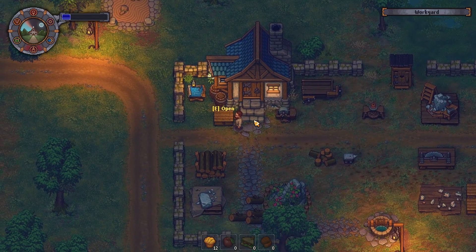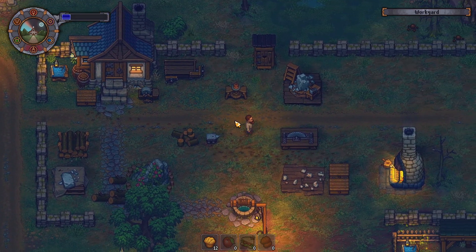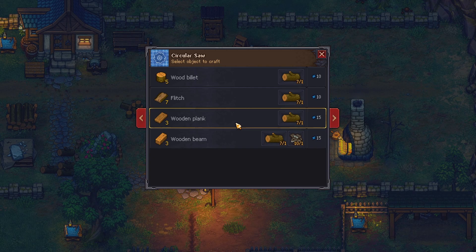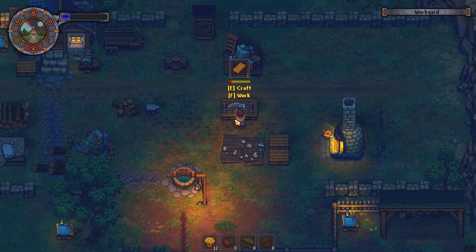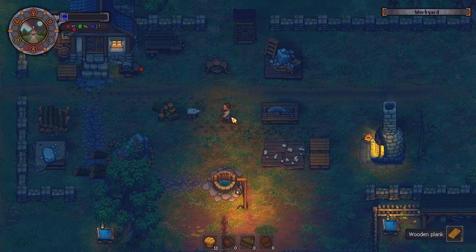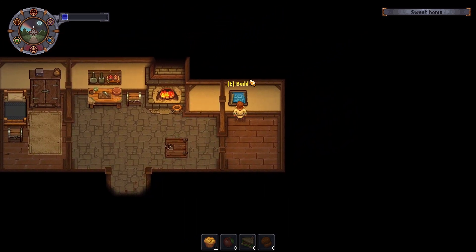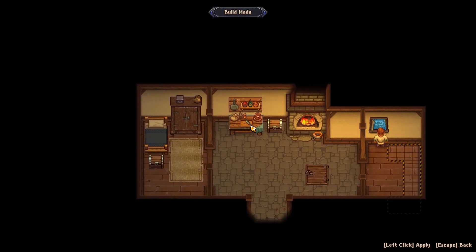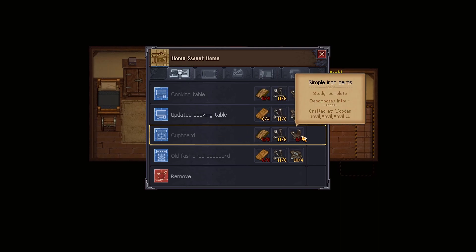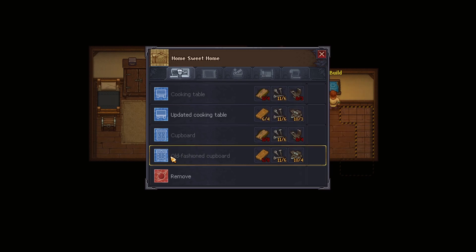We've got a bunch of beams that are now there ready and waiting to go into whatever project we come up next. We're going to make six planks - I think that'll be a good number. A few little updates in the kitchen for both storage and work. Updated cooking table - there we are. The cupboard requires fitch and simple parts. I don't know the difference between the old fashioned cupboard and the new cupboard, but I kind of like the idea of an old fashioned cupboard.